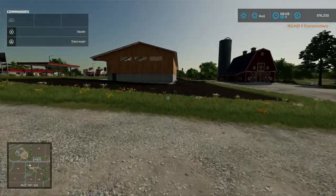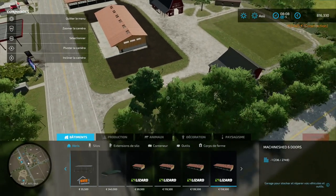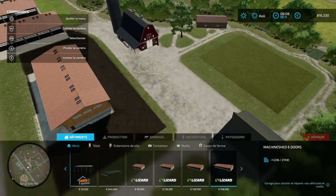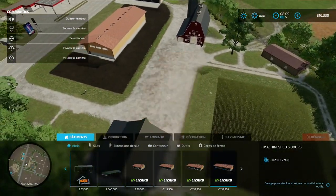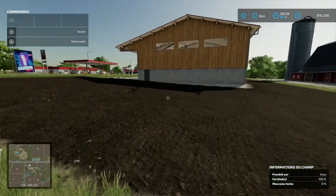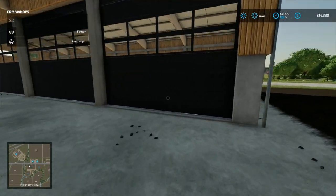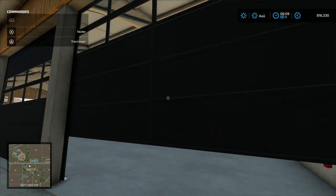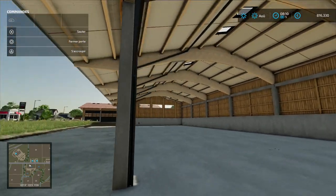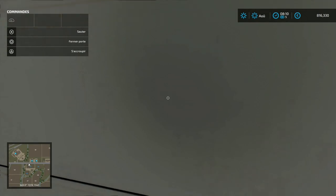C'est les mêmes, juste en version plus grande. Sinon c'est les mêmes. J'ai pas vu un truc par contre — est-ce qu'on peut changer la couleur ? Non. Alors, les ouvertures. Nickel, avec le bon bruit et tout. Ouais, voilà, c'est classique. On peut pas être à l'intérieur ? Ah si.